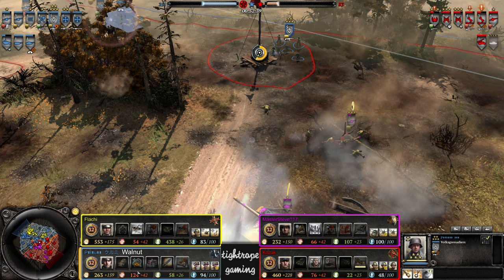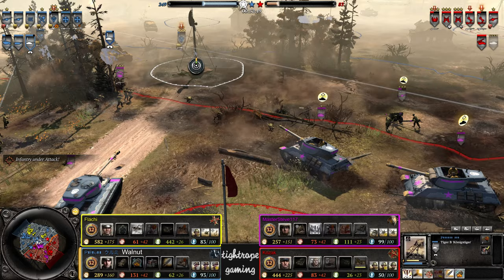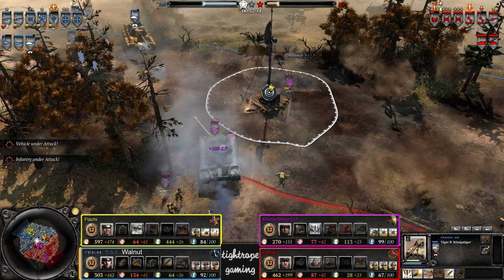Most I think I've ever seen that recon plane be used. But he does have a bit of munis to spare — on heat shells and the occasional coordinated barrage. Not a huge amount to spend munitions on in that commander, so just need some free use for those planes or just the higher searchlight abilities in general.